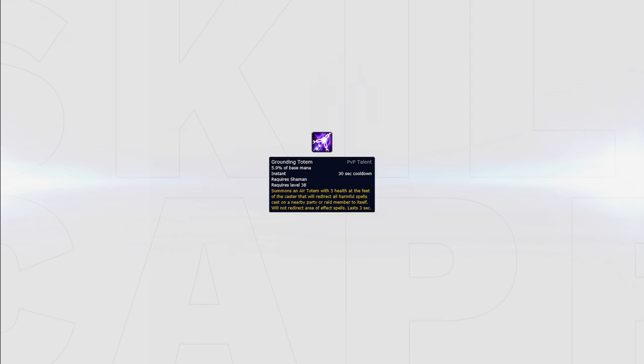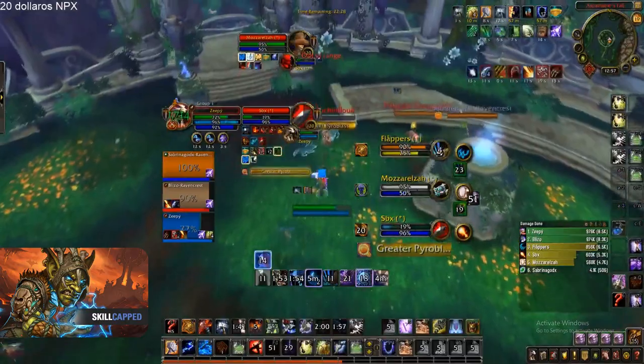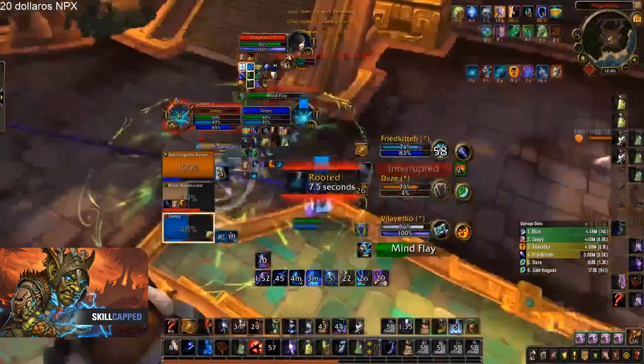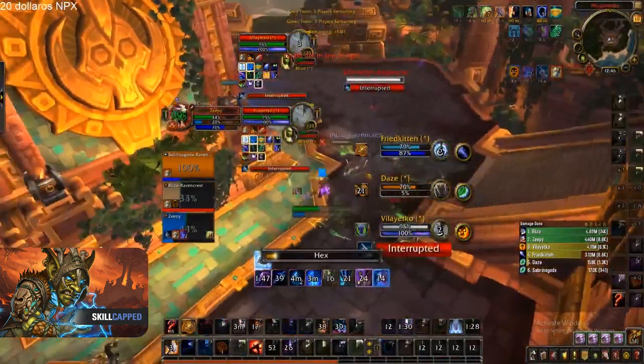Having Grounding Totem is a caster's nightmare, as it can stop or disrupt any single target CC by itself, including multiple casts at the same time. For example, you can stop Cyclone and Polymorph with the use of one Grounding Totem. It can also negate heavy burst damage as well, making it highly valuable against most caster comps. Using it to stop CC on your healer is very effective, but you must time it well because using it too early means it could be killed and not negate any CC.